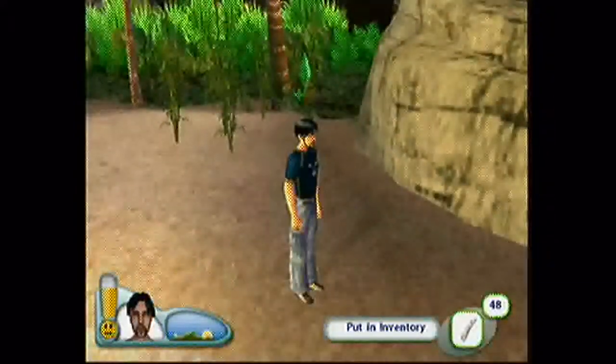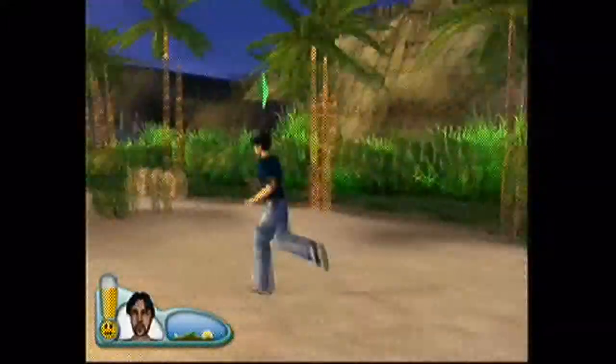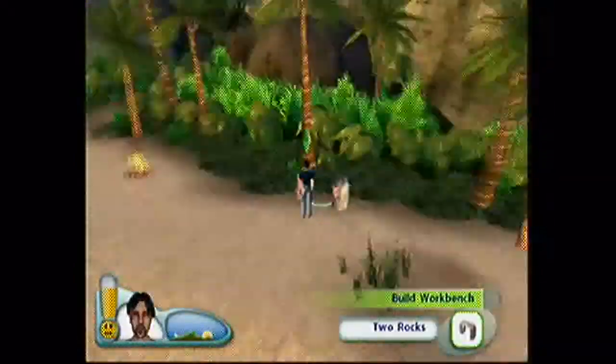I got 43. I got 49 now. Bamboo — I harvested like 10. It's over here. Okay, workbench.